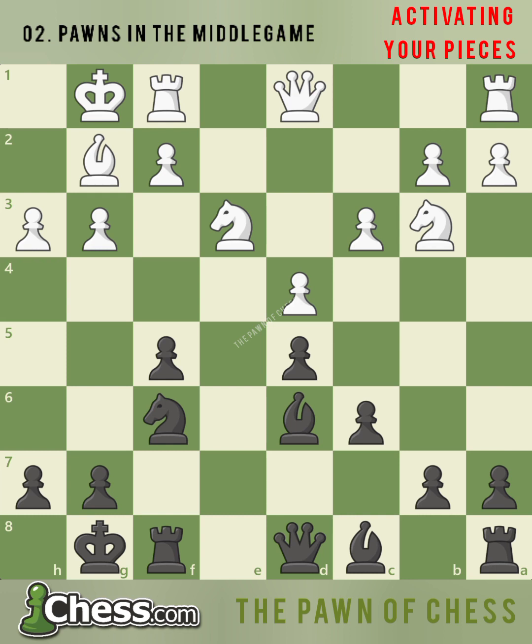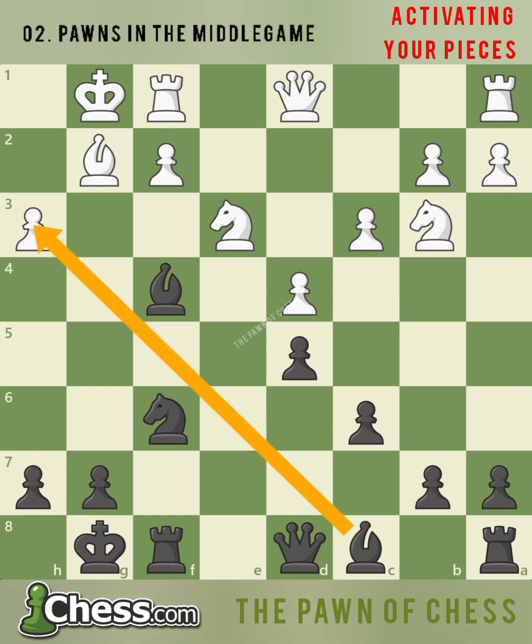If you found f4, great job! Black attacks white's knight and g3 pawn. If white retreats the knight, black will simply win a pawn after f takes g3. After g takes f4, bishop takes f4. With a single trade of pawns, a lot has changed in black's favor. Black's light-squared bishop has been activated, adding pressure to white's newly isolated pawn on h3.